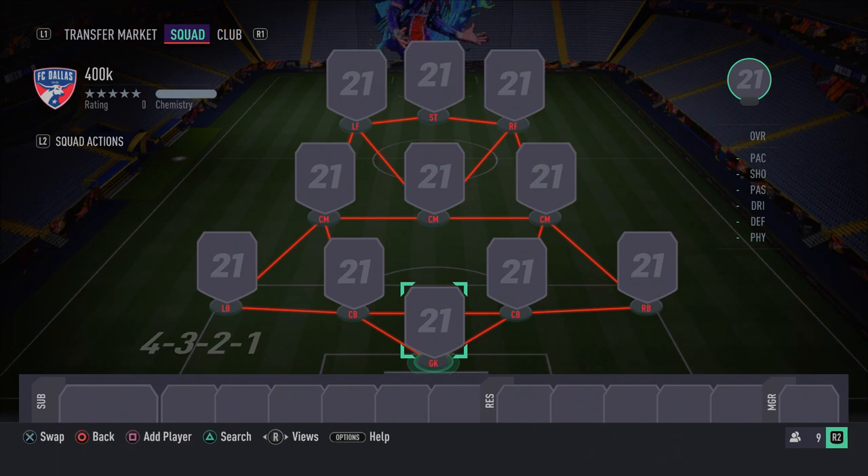As you can see on your screens, for this insane 400k team the formation you want to use is the 4-3-2-1. That's just to get everyone on full chemistry — there's a different formation I'll show you at the end of the video that you should actually use in-game, so you don't want to play this formation in-game, just set up in it to ensure full chemistry.